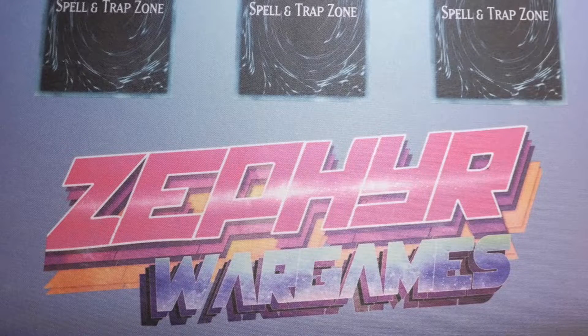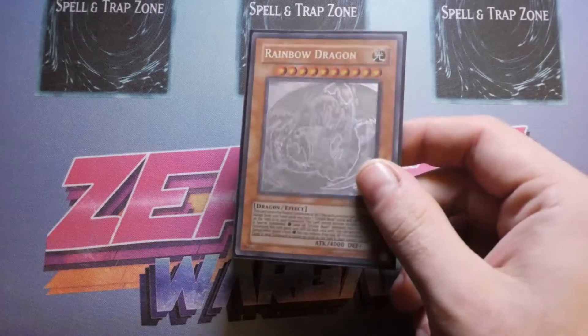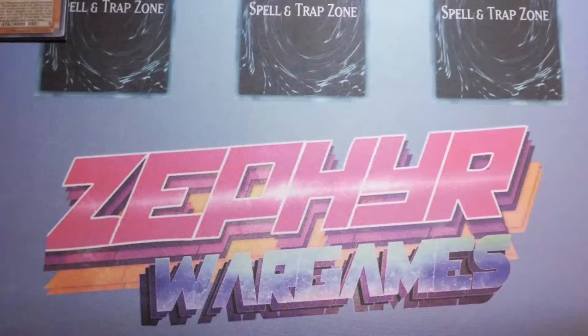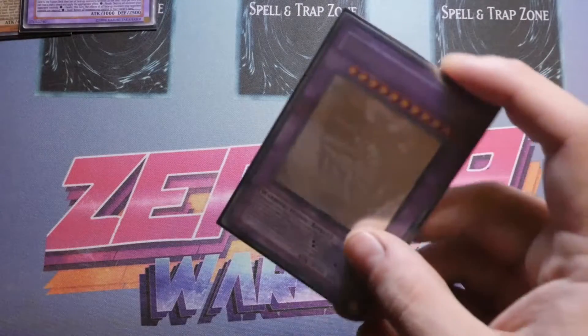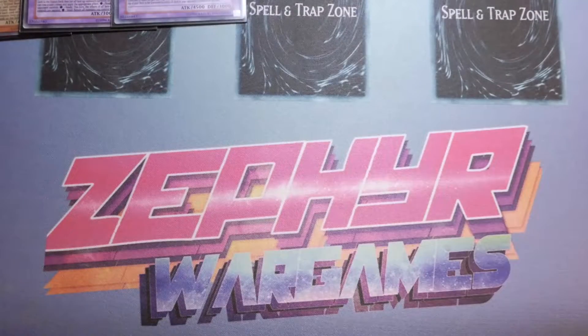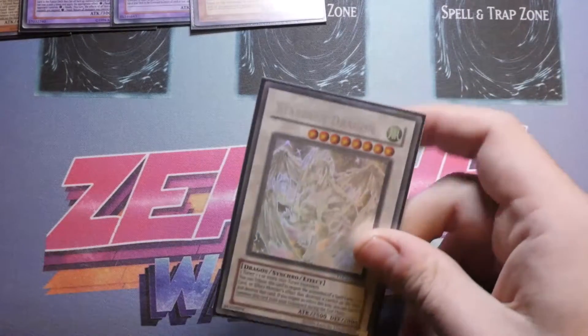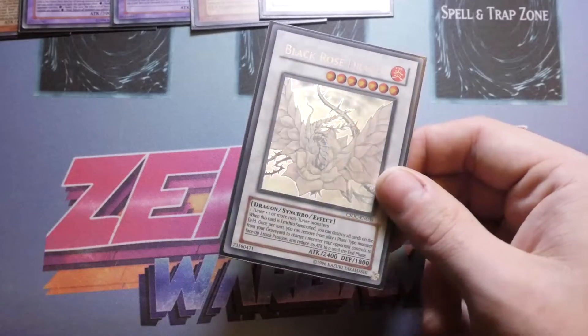We start off with the first ever Ghost Rare: Rainbow Dragon. This one didn't have as much of a 3D effect as the rest because it was new technology. The same goes for Elemental Hero Chaos Neos, which was the second Ghost Rare. Moving on to the third, Rainbow Neos is where 3D elements started to be introduced, though the effect still wasn't huge. We then had Honest, followed by one of the most expensive — Stardust Dragon in first edition — alongside Black Rose Dragon. First editions of both are crazy expensive.